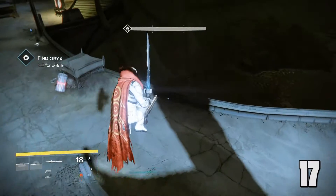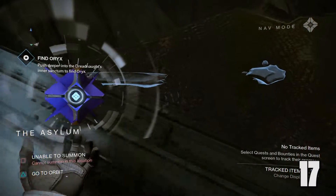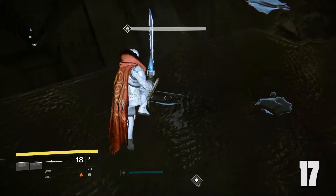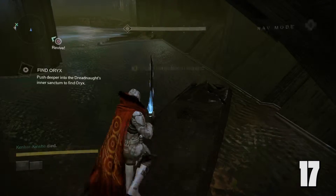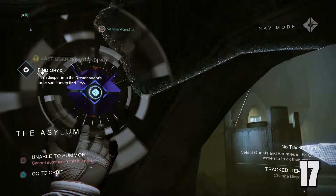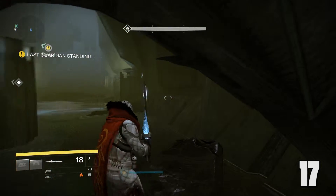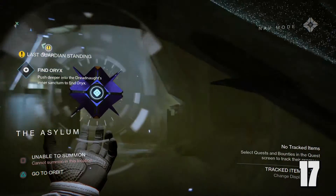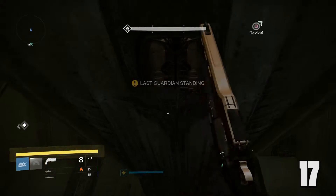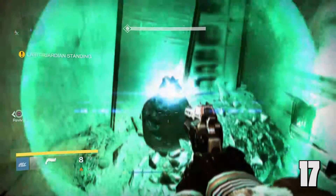Number 18: after you've cleared the eyes out in the same area, pull your ghost out and there will be some hidden platforms that you can jump to. This one's also a bit tricky, so you're definitely going to want to take your time. When you get there, look underneath the bridge and there will be a ledge that you can get to. That ledge is an interesting spot to hide one, and right in the corner there will be a calcified fragment. And there it is, right there. Beautiful.